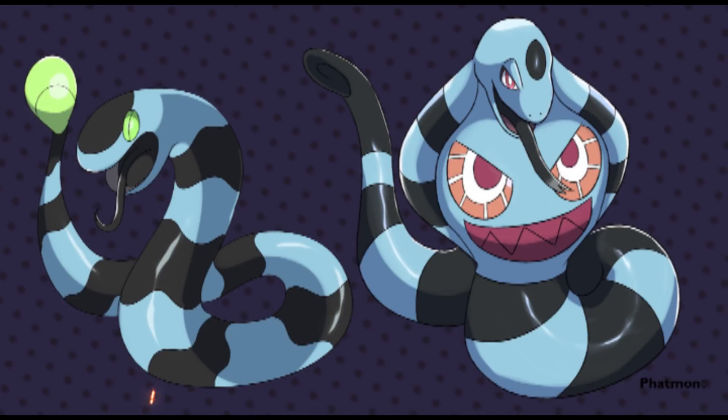Next up is Ekans and Arbok, a design by Fatmon. What's the deal with Arbok and Ekans? Why aren't they getting any love? Here we have a few designs that look really cool. The whole Arbok design has almost like a face on its cobra chest, making it even creepier. With the Ekans, you've got the tail having this glowy green part and green eyes. I think this looks really cool.